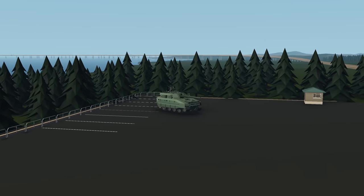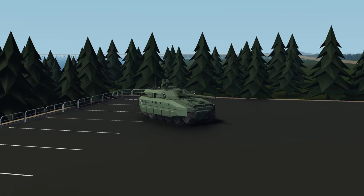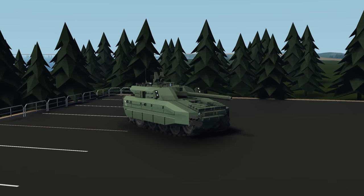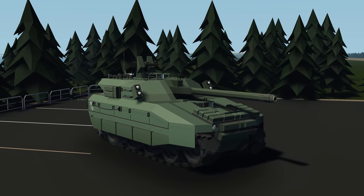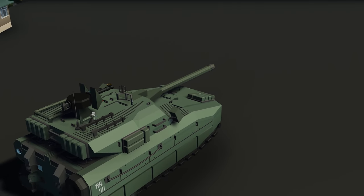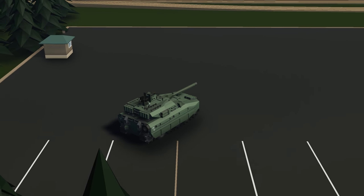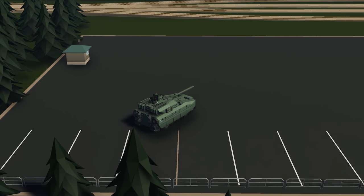Moving on to the next creation, we have the M2A6 Harrell main battle tank. This is a fictional modern MBT named after Ben Harrell. It's got a couple of cool features like 50k top speed, a diesel-electrical engine, and space for a commander, loader, driver, and a few other features. Let's spawn it and see how it works.